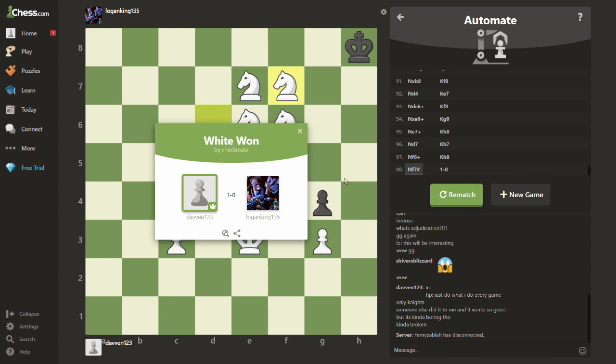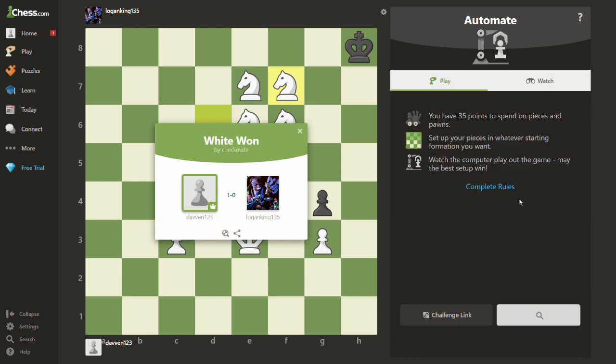Hi, to play this cool game mode, go to Google and search chess.com/automate. Today we're gonna do a little tutorial on how to win in automate chess. It's basically you put your pieces onto the board and then your opponent does the same, also puts pieces on the board. You both have 35 points and then the computers play it out in the end.